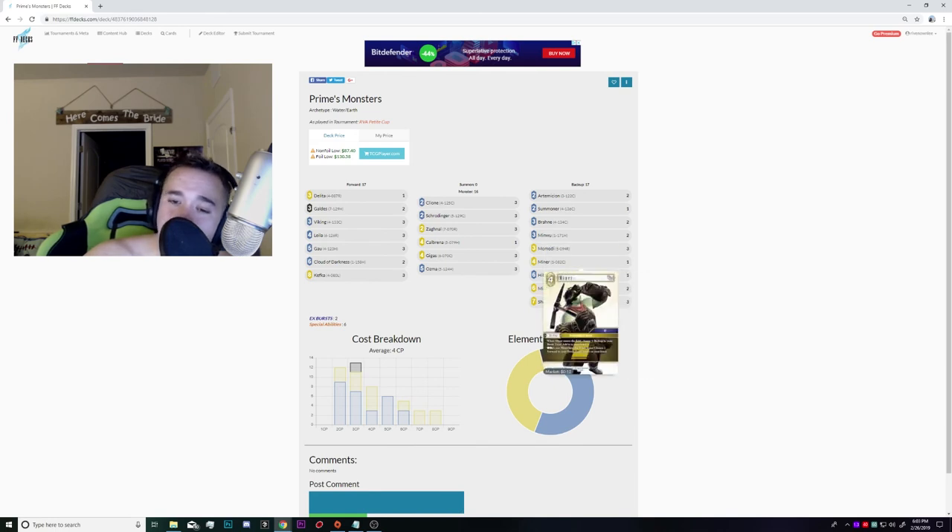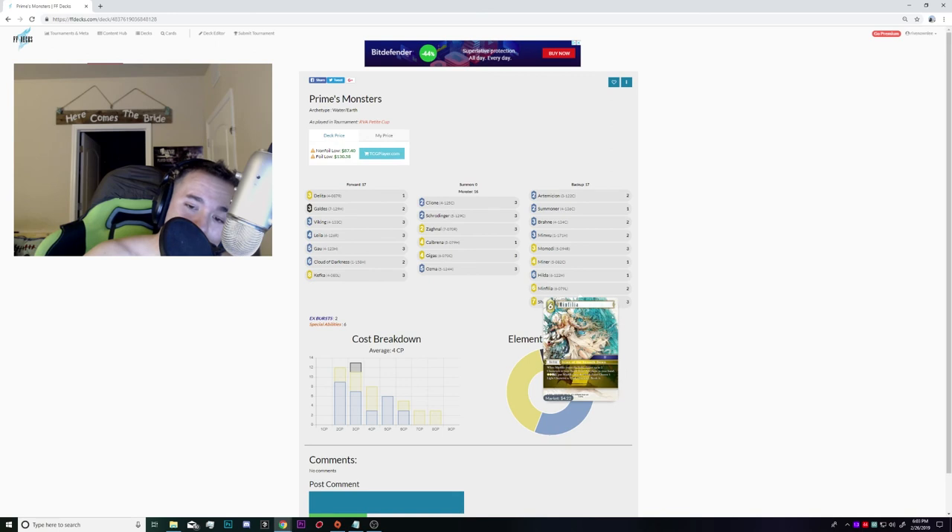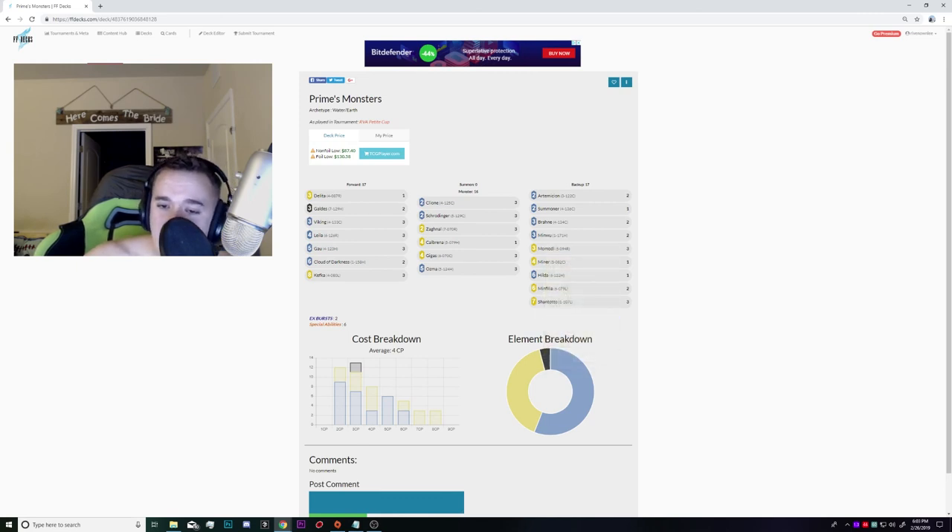Miner is perhaps one of the best backups in the game, but I clearly don't play that many guys I really want to get back, and I'm not willing to spend the CP plus lose an earth backup. I found one to be right — I just wanted another two-drop that could get my Minwoos back when they were Hecatoned, and that happened quite a bit. I ultimately went with one Miner instead of a third Minfilia because against something like an ice Sephiroth control deck you'd never have the CP to cast Minfilia any later than turn one or two due to all the discard effects.